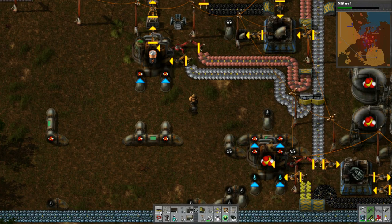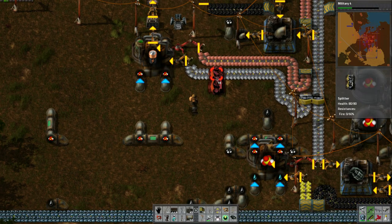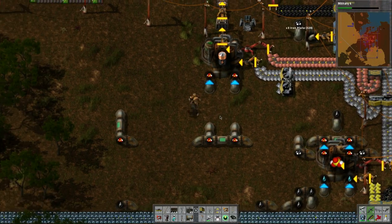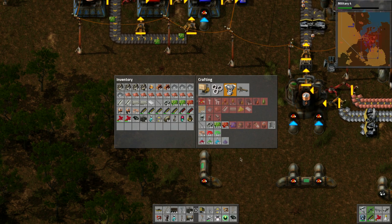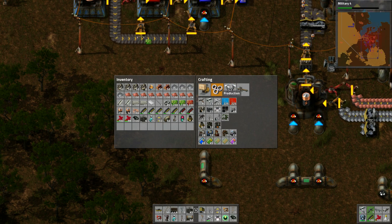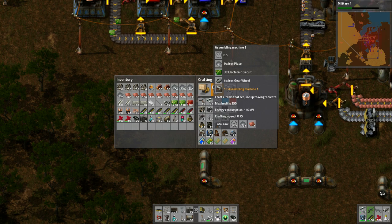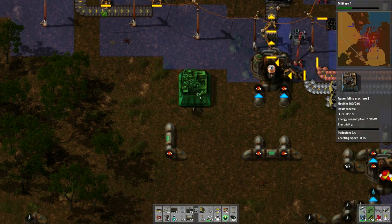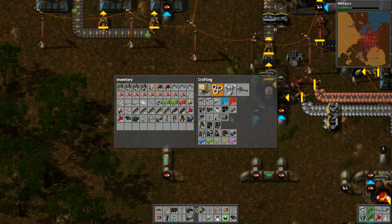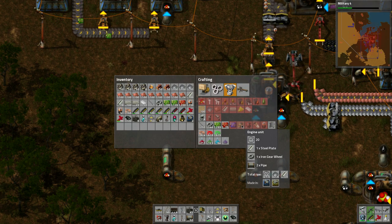We'll make the engine parts probably right about here. So let's build an assembler. We're gonna need to make - so we need steel plate, iron gears, and pipes. Steel plates are coming down here, so let's bring it down. Steel plates go down underneath like that.